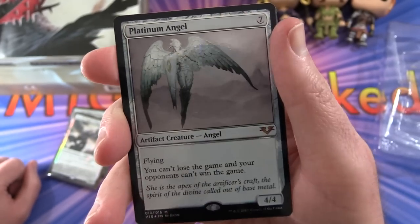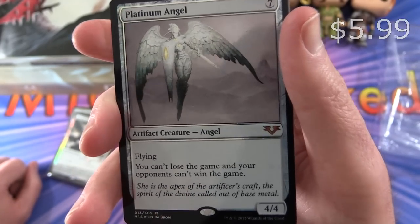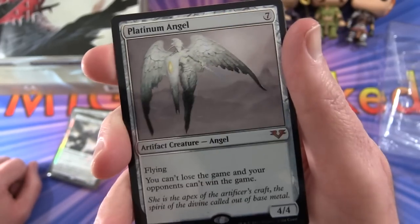Next we have the Platinum Angel: Artifact Creature Angel, 4/4 for seven mana, with flying. You can't lose the game, and your opponents can't win the game. Very nice.